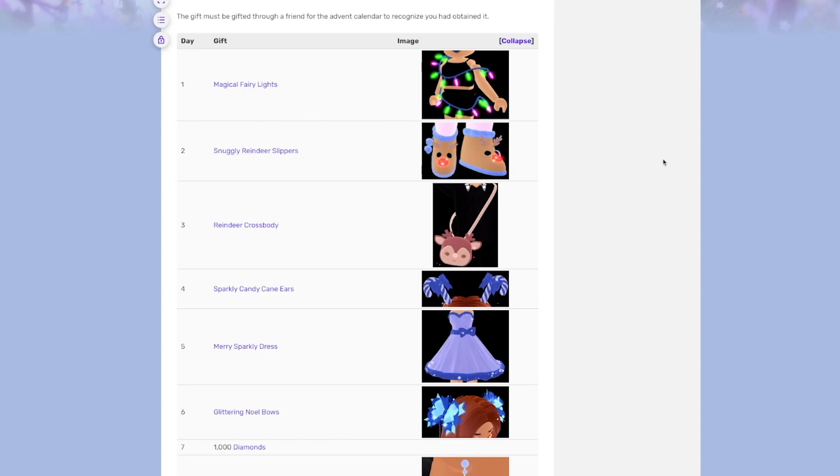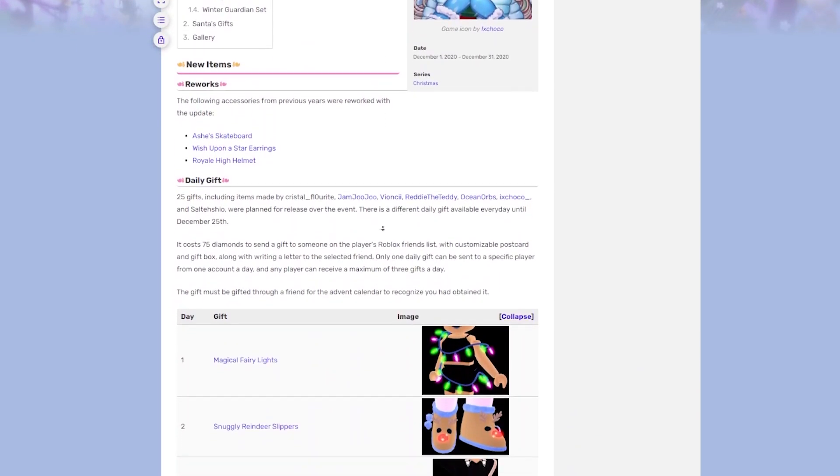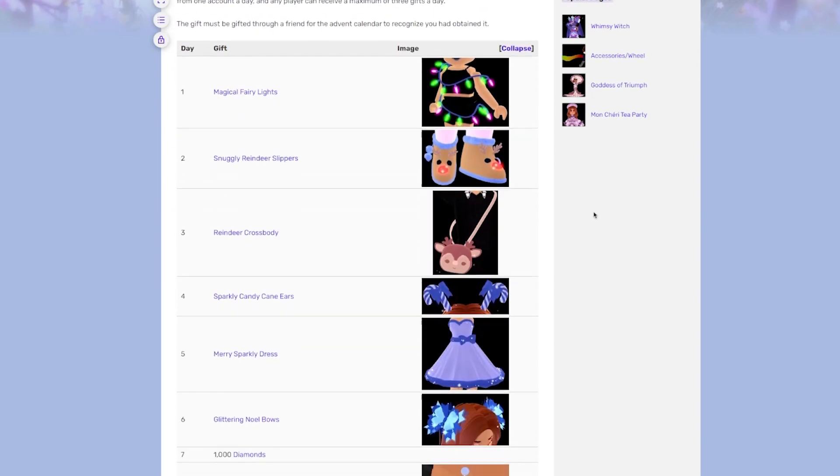These advents came out four separate years, but in 2021 the 2022 advent came back out again, so you had an extra chance to win them. We might get them both again this year. Let's head over to the Royal High Wiki. Starting with 2020 — the first ever advent we received. It also included a rework for Ashley's skateboard, Wish Upon a Star earrings, and the Royal High helmet. Day one was the magical fairy lights, one of the most common Christmas items in Royal High now. Because the update was late, they put it into a chest so people who missed day one — especially UK and Australian players already in bed — could still get it. This meant a lot of people got extra ones.